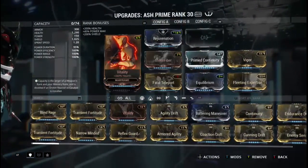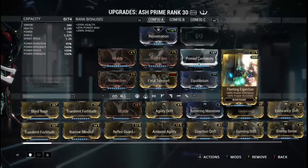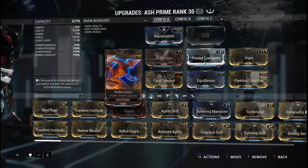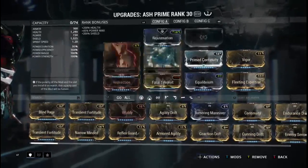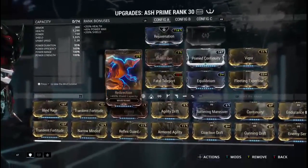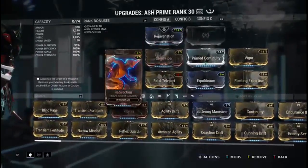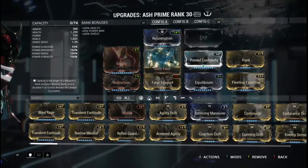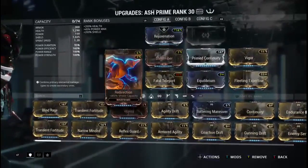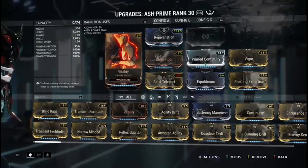I have Rejuvenation, Vitality, Steel Fiber, Prime Continuity, Vigor, Fleeting Expertise, Equilibrium, Fatal Teleport, and Redirection. People said it's too many survivability mods for their taste, but that was kind of my whole point. I wanted the tankiest Ash I could get — a lot of people build Ash to be stealthy and sneak around, but I wanted an Ash that can be in people's faces, take some hits, and really dish out damage.